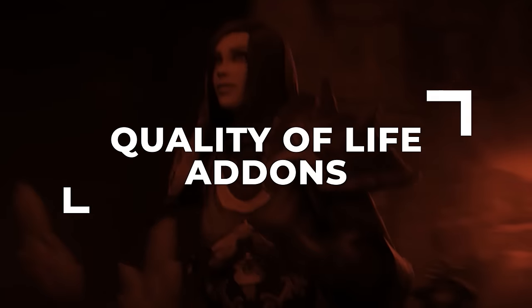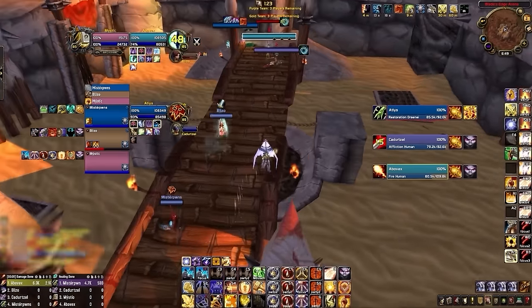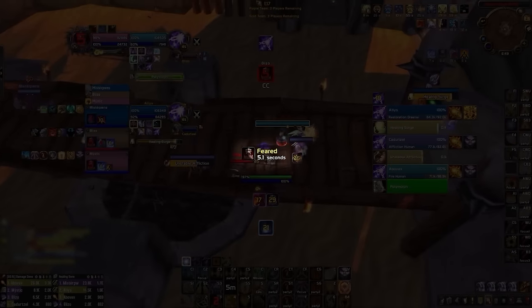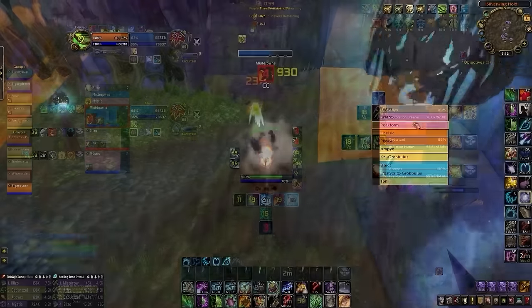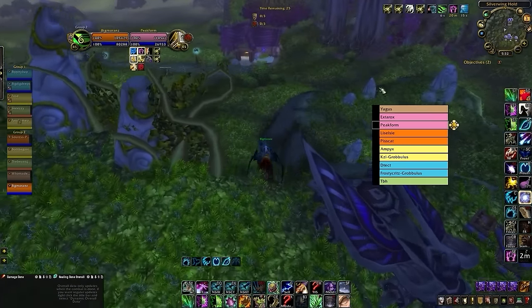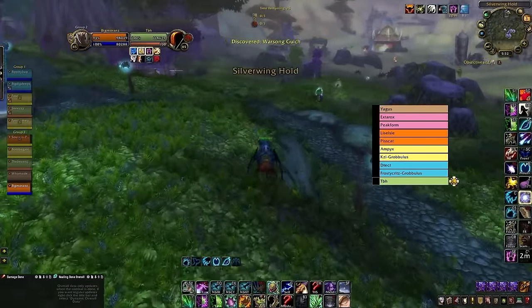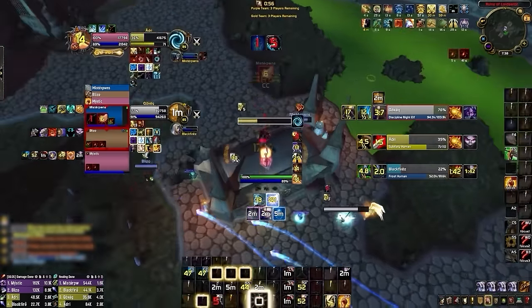Everything we've covered so far is a showcase of the most important PVP addons in our package, but we threw in a few more to level up your UI even further. Loss of Control Alert shows active CC on your character in the center of your screen, which is not part of the default UI in Kata. We've also included Frame Sort, which automatically places your character at the bottom of your raid frames, making it easier to use party 1-2 macros. For farming BGs and RBGs in Kata Classic, Battleground Targets makes it easier to target enemy players from anywhere on the map. Finally, we included Details so you can easily compare damage and healing breakdowns, or check death logs when you get one-shot.